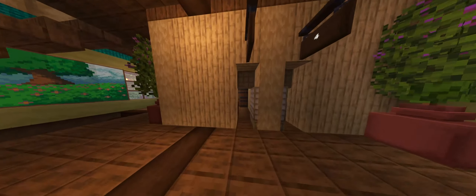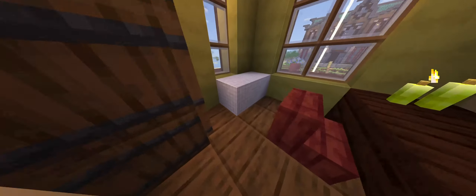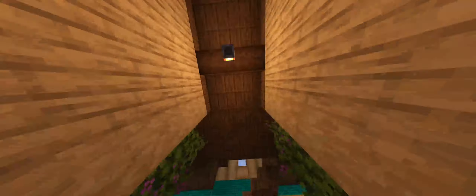On the second floor, we have the first four rooms, as you can see right here. Every single one of these is pretty much the same, just rotated, and yeah it looks super nice. I'm going to change these wool blocks in the future for beds, but for now this is going to stay like that.